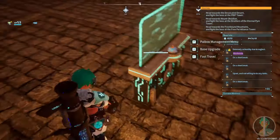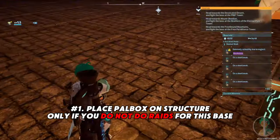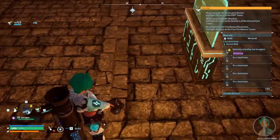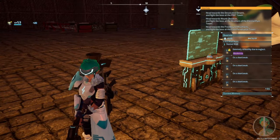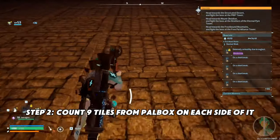When it comes to your pal box, you place it down and you want to put it on foundation only if you are not doing raids. Once one of these structures goes down and the pal box is on top of it, everything is going to go — your pals won't disappear but they'll go back into the box. Starting from the power box, you build outwards nine tiles.